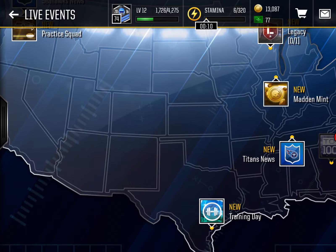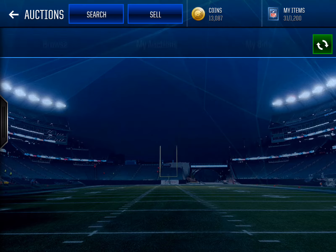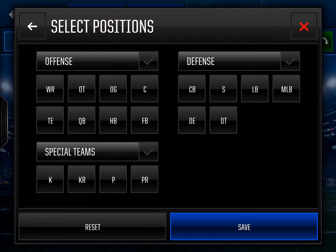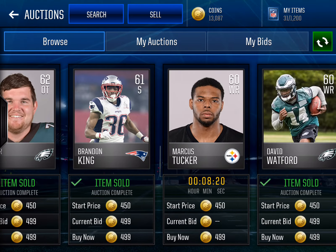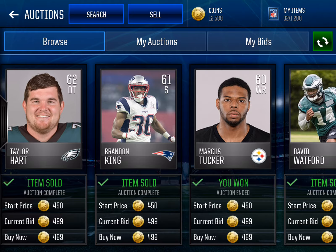This will be a very short video since it's just a giveaway video. There is an entry fee — you have to buy a silver player. Let's look for one. This one's not for 500... okay, let's go with Marcus Tucker. You can get him for around 500, like I just did. So basically a 500 to 1,000 coin entry fee.